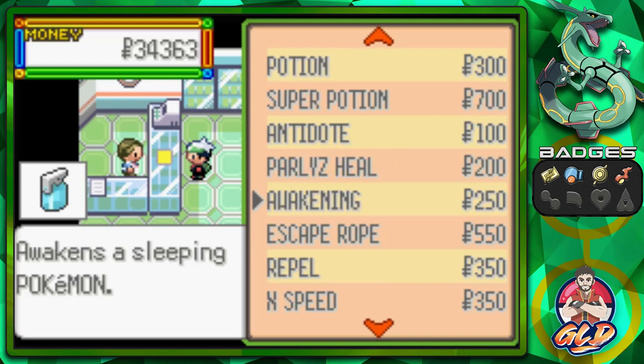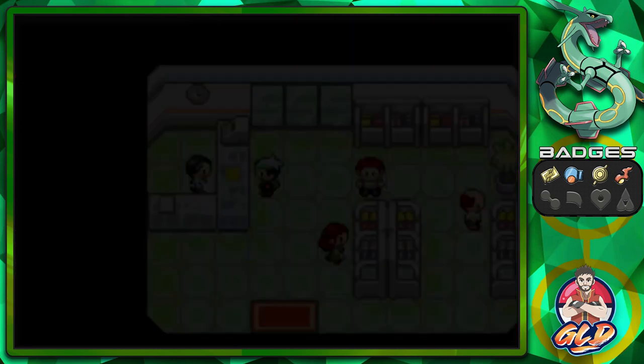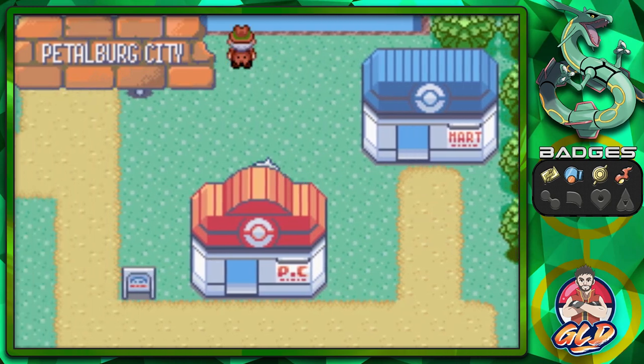Let's see what you guys sell. We got quite a few Super Potions, X-Speed, X-Attack, X-Defend. I don't really need any of that stuff right now. We're just going to go in there and beat him. Prove to everybody that we are better than him.